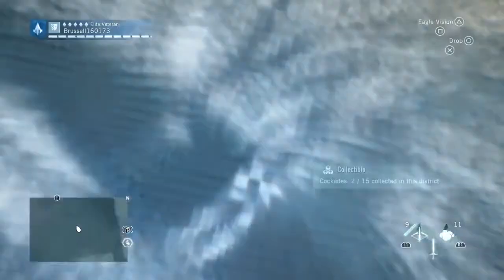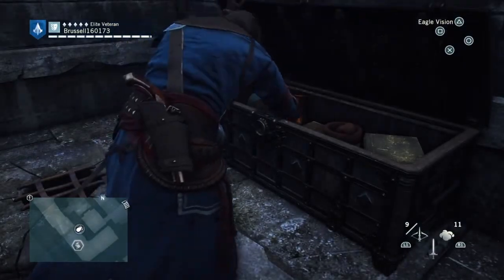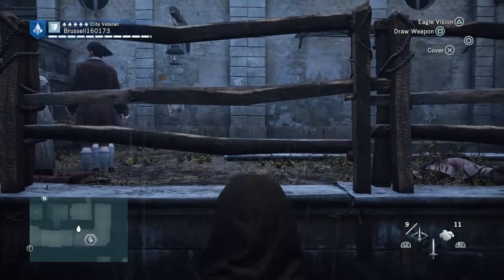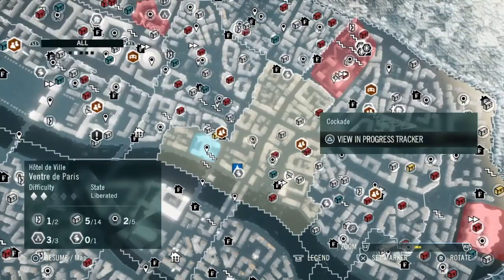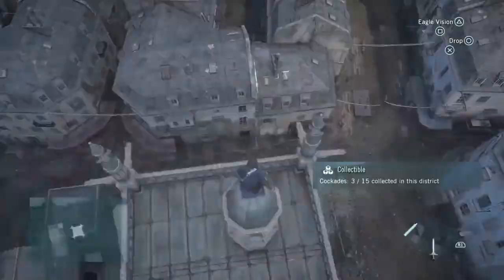Next is a chest — a normal chest. It's down the bottom of some stairs but it's guarded, so once you've got rid of the guards, get that chest. The next is a cockade, which is just on top of a tower — easy enough to find.